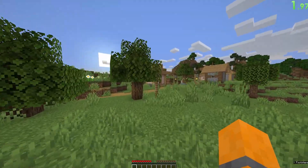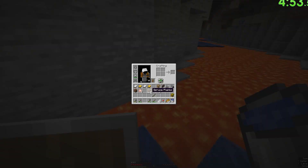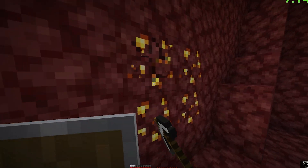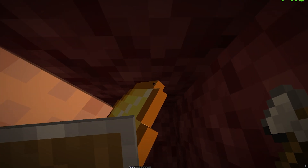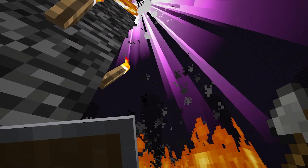Reset your world until you spawn with a village close by, loot for hay bales to use as food, kill the iron golem to craft buckets and a flint and steel, then find an exposed lava pool, construct the nether portal, enter the portal, find a fortress, mine gold from scraps, barter with piglins for ender pearls, come out of the nether, find the stronghold using triangulation, find the end portal room, and finally kill the dragon.